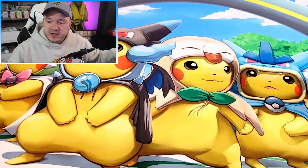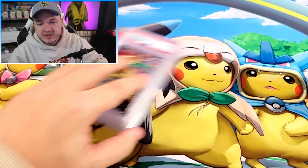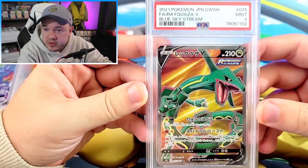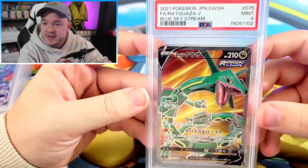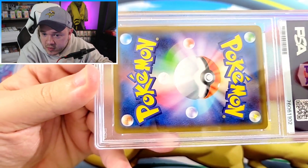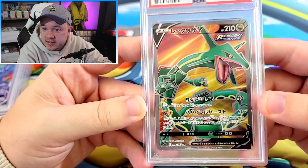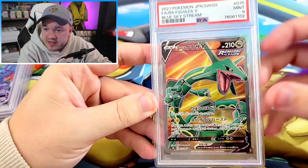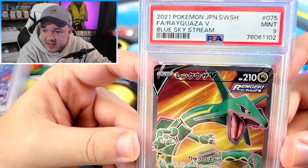I decided to buy an array of different Rayquaza cards — all of them are different, a nice variety of stuff. First, we've got the full art from Blue Sky Stream — I believe this card came out in Evolving Skies in English. Unfortunately it got the 9, which is really tough on a card like this. Probably should have gotten the 10 — I don't know why this one would have gotten a 9. Really nice looking card and artwork. Definitely will probably buy more of these in the future. Really like Rayquaza and really like this setup as a full art. Rayquaza V — PSA 9, unfortunately.